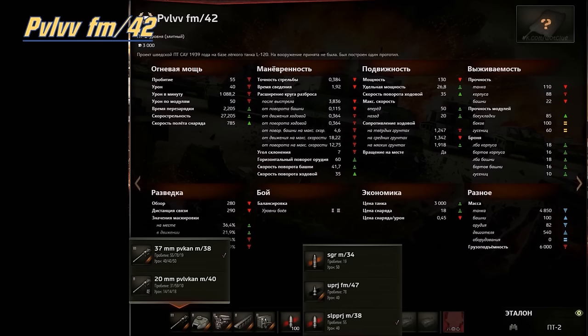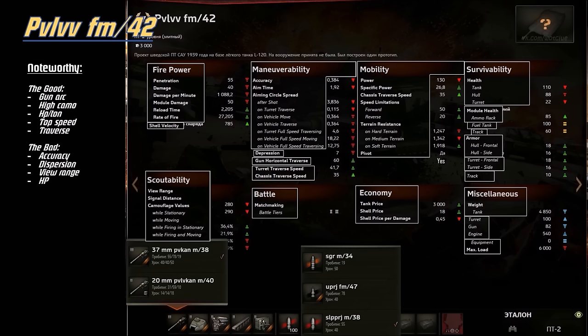Here are the main stats of this vehicle. The good parts are the gun arc — 60 degrees, which is pretty wide, about the same as the M56 Scorpion. That's a great gun arc to shoot a lot of targets without moving the hull. It has great camo too, about the same as the Hellcat. Horsepower-to-ton ratio is pretty high, about 27. Top speed is fast, traverse is also good, so you could play this thing like a medium tank. However, accuracy and dispersion are not that great, so get pretty close if you want to hit.